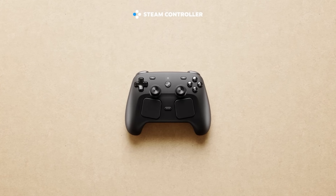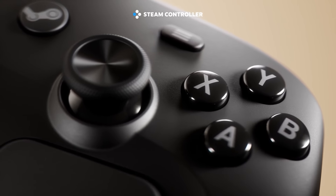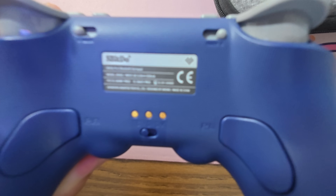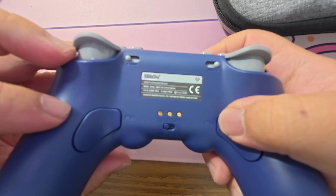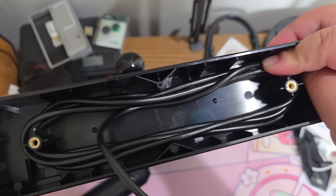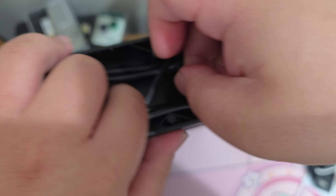One of the coolest things you can do with the Steam Machine is use whatever controller you want, because it has Bluetooth. You should be using the Steam Controller, and I'm pretty sure the Steam Machine is going to come with one. But literally nothing is stopping you from using a Bluetooth PS5 controller, an Xbox controller, a Nintendo Switch controller, 8BitDo controllers, a keyboard and mouse, or even a fight stick for your fighting games. I know these work because the Steam Machine runs the same operating system as the Steam Deck — SteamOS — and all of these work on the Steam Deck.